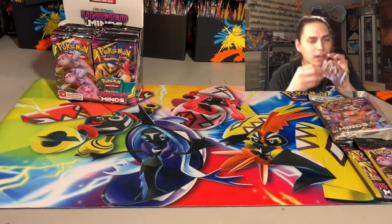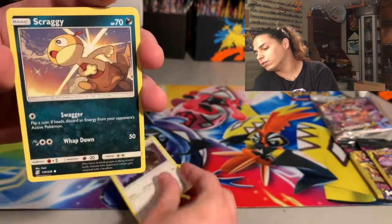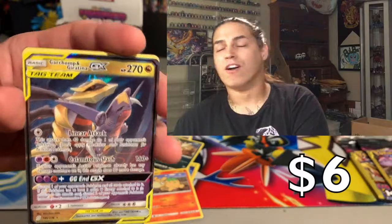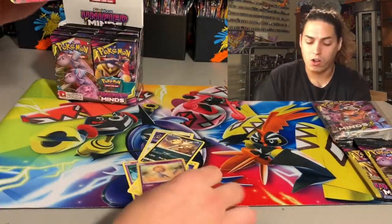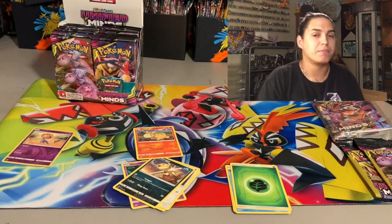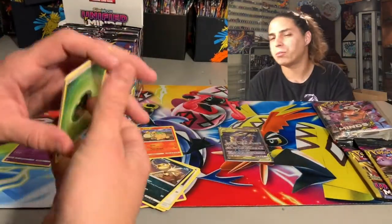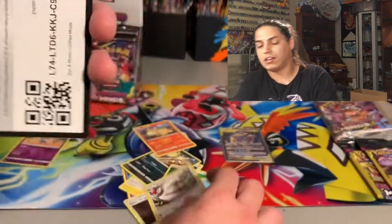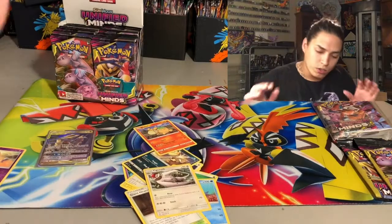Sword Shield gang, let's do it! Starting off we got Honedge, Pikachu, Hoothoot, Scraggy, Nidomail — and first pack magic out the gate! Starting off with the Garchomp and Giratina GX — beautiful! If you're buying packs trying to get hits, your best chance is buying sealed booster boxes compared to pin collection boxes and stuff like that. If you're really going for the big hits, gotta buy the booster boxes. That's a beautiful way to start.